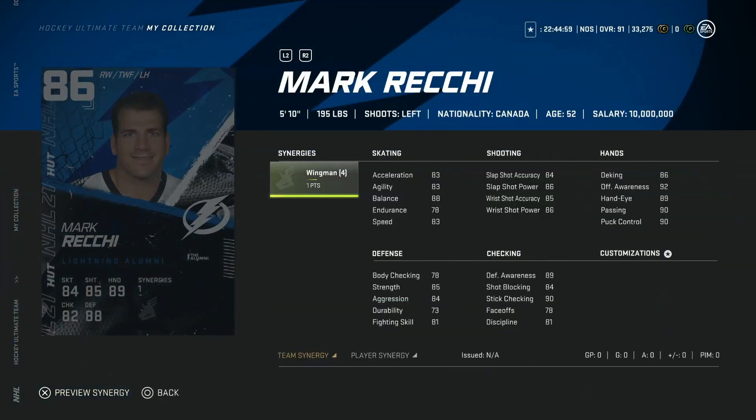And lastly, we've got the 86 Mark Recchi from the Tampa Bay Lightning with the Wingman Synergy. 83 speed across the board, 85 shots, hand stats all around 90 which is nice. Defensively, stick checking is 90 and defensive awareness is 89. But body checking is only 78 at 5'10", meaning he's going to be a liability in his own zone. With only 83 speed and a mid-80s shot and being on the smaller side, this would be an avoid for me — cool card, but it just doesn't do enough.